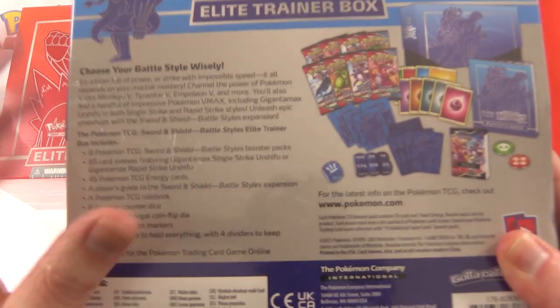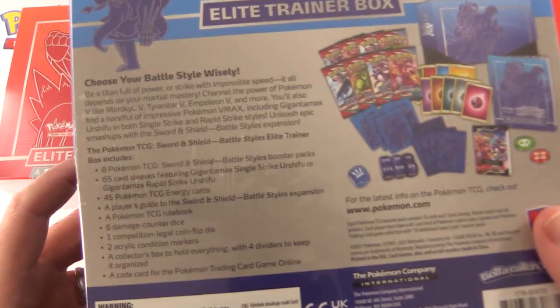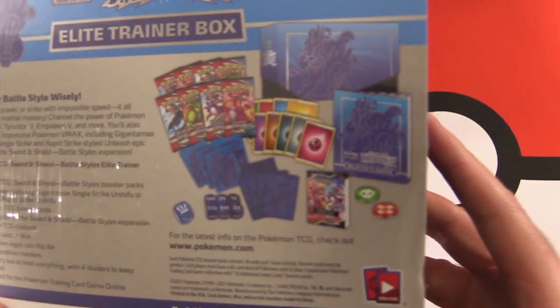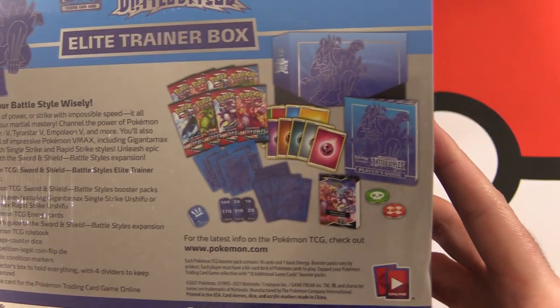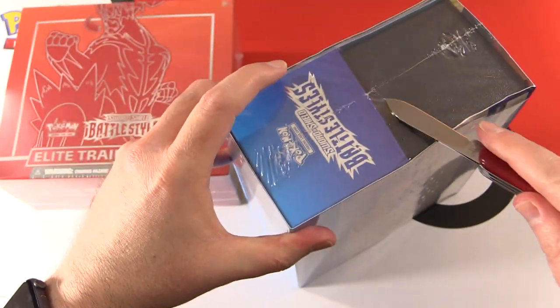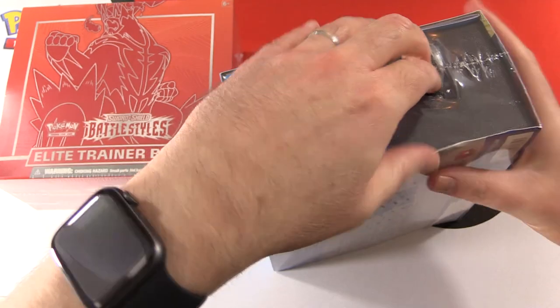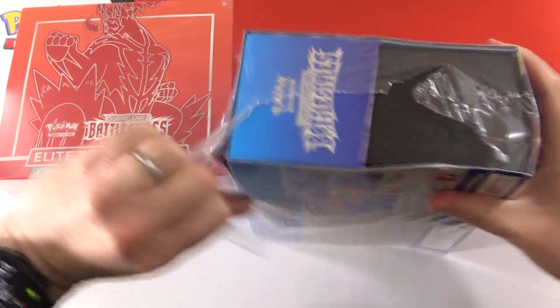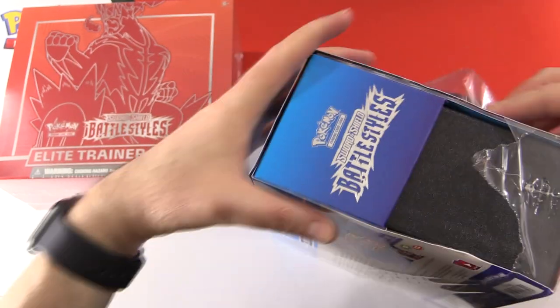So let's take a look at what you get here. The usual stuff: sleeves, eight packs, some dice, a little rule book, and a bunch of other goodness. So we have a red and blue one today. The only real difference is the colors of the sleeves and so forth, so we'll check that out momentarily.